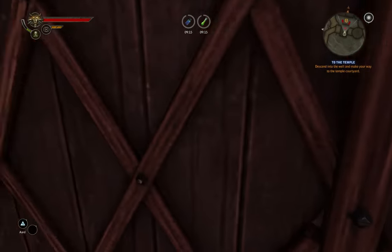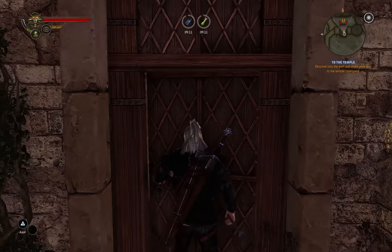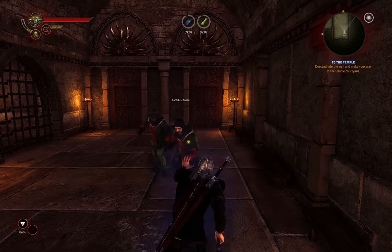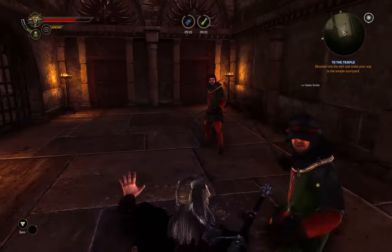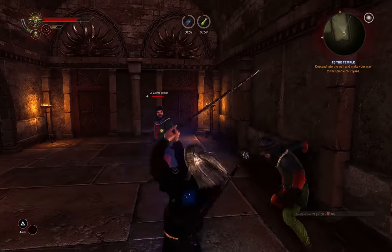For example, I'm trying to walk through this door and I attack it — it doesn't want to open. When fighting, a lot of times when I hit block, nothing happens. You can watch my vigor when I'm doing this — it just won't block, for some reason.